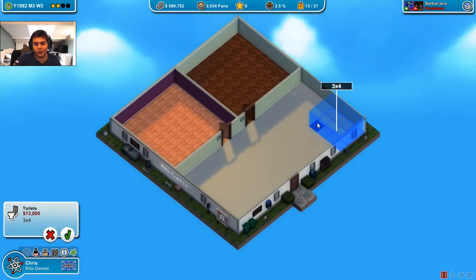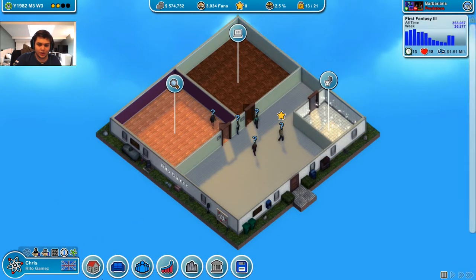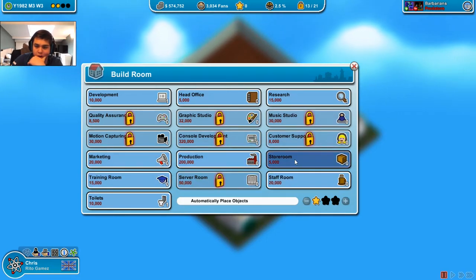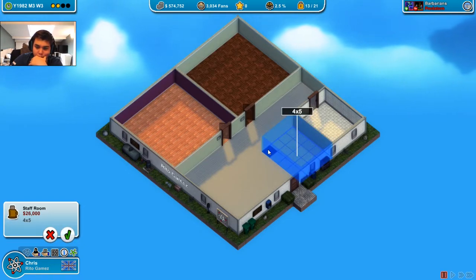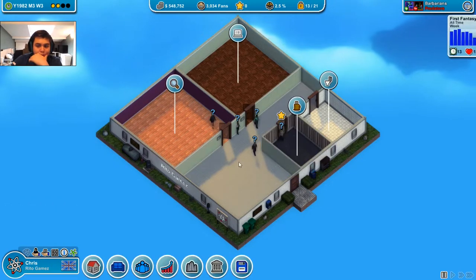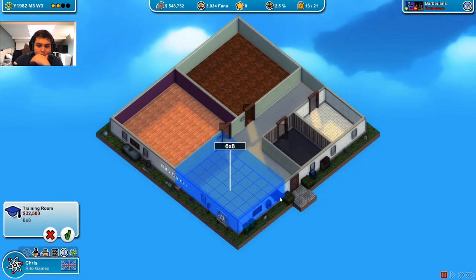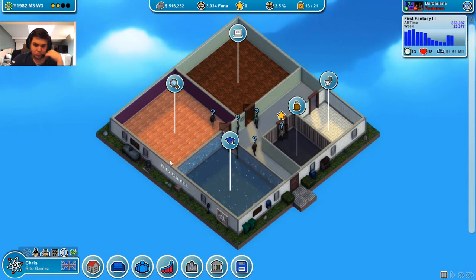Now this time we can finally have toilets! Then what am I gonna take? Training room and a staff room. The staff room is just gonna be here by the toilets, probably. Here by the toilets it's gonna be quite small, but the training room has to be quite big - that big, 6x8. Big enough.